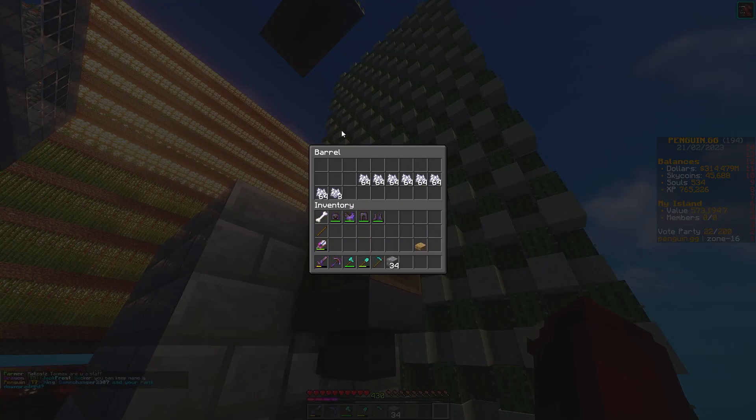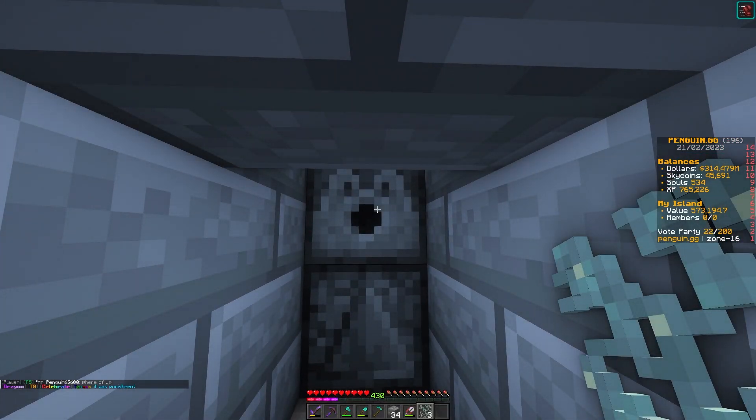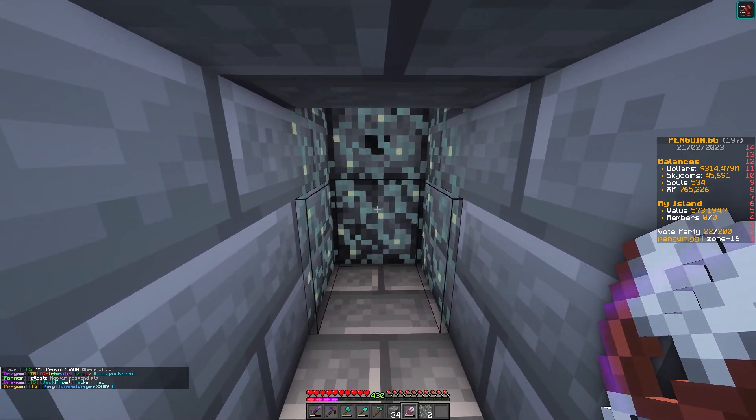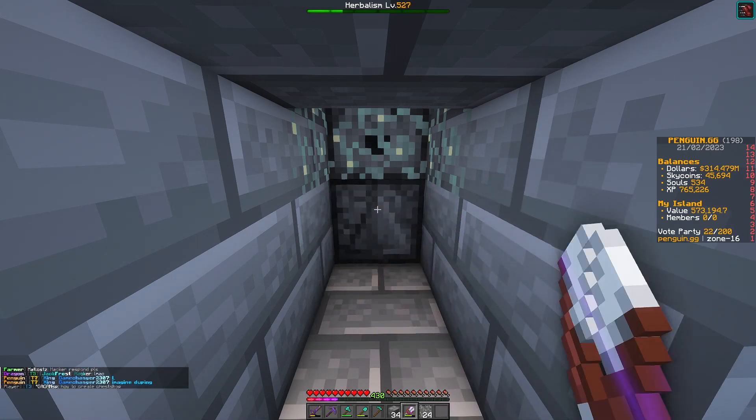Don't forget to add the bone meal into the barrel. Flick the lever, place glow lichen on the dispenser — aim for the bottom middle — and then just keep on mining. Your herbalism levels will go up.